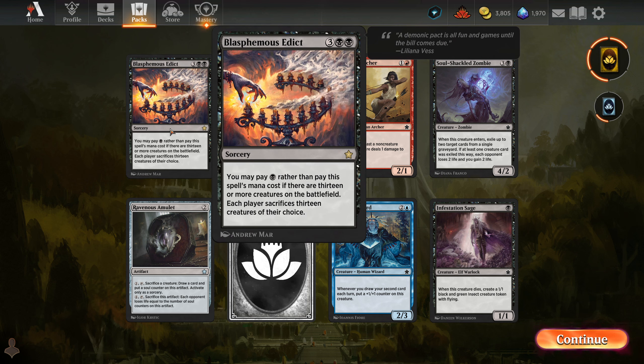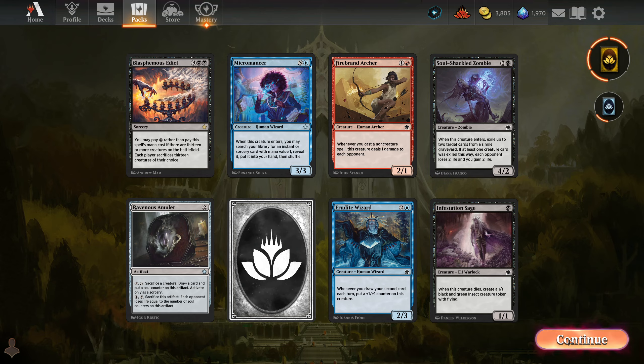We take that above all else — this is absolutely my preferred: a wild card. Fantastic. Alright, now the Foundations pack, also a rare. I think I've pretty much gotten all of the commons and uncommons from the standard packs. There are some Foundation cards exclusive to the Jump In stuff, but anyway — Blasphemous Edict, I think that's my second copy. It's a 5-cost sorcery — you may pay 1 black rather than pay this spell's mana cost if there are 13 or more creatures on the battlefield; each player sacrifices 13 creatures of their choice. I can see where this card would be used against an opponent generating a lot of tokens, but I don't see myself ever using it.